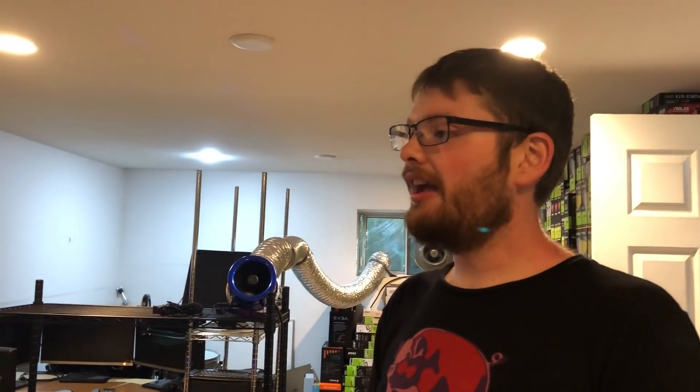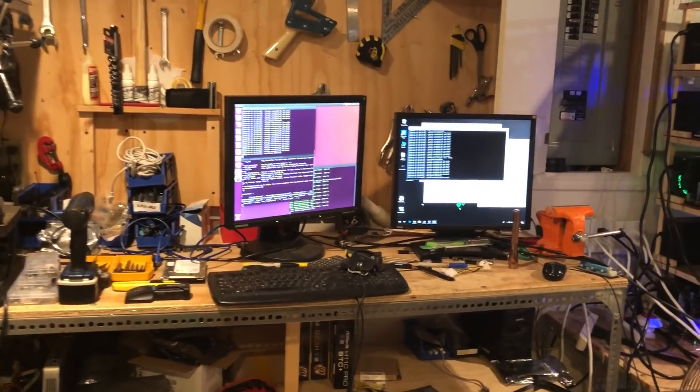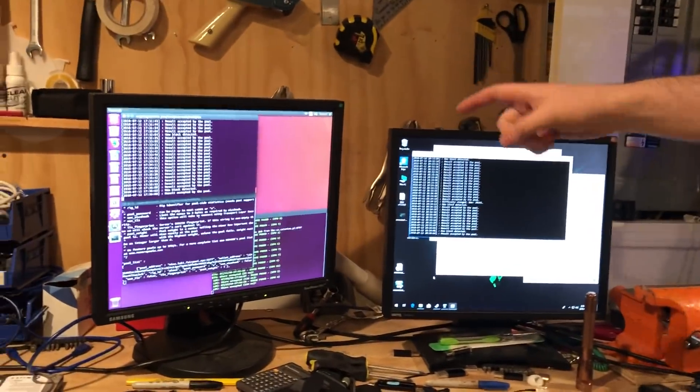So this is our mining operation. We're mostly focusing on GPU miners right now. We have Loki running on XMR stack on the CPU, and then we're using Claymore Miner on the GPU. That's mining two coins: Ethereum, which is the most profitable thing to mine right now, and Librecoin, because we think it's got a really good application and we think it's going to be very profitable in a very short time.